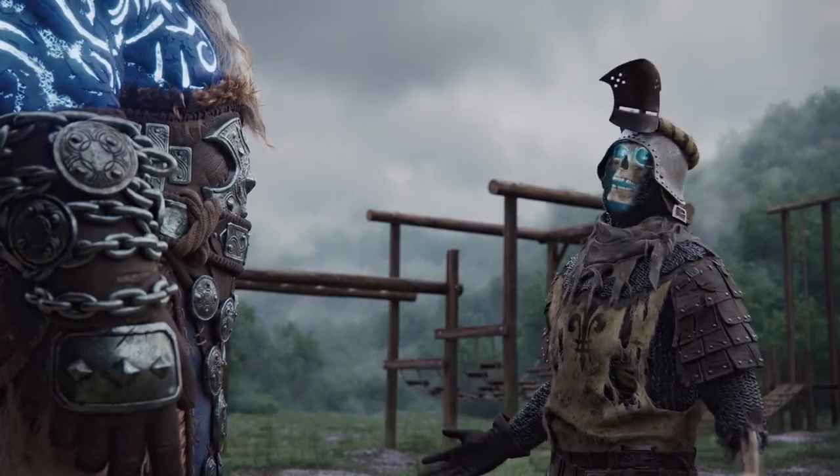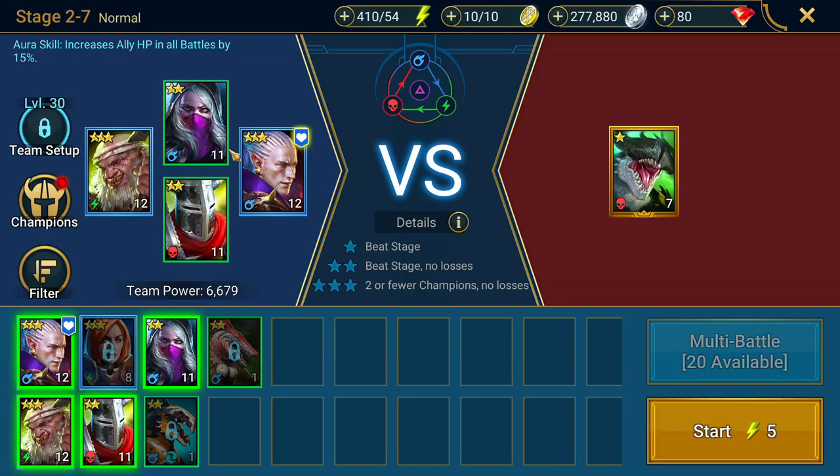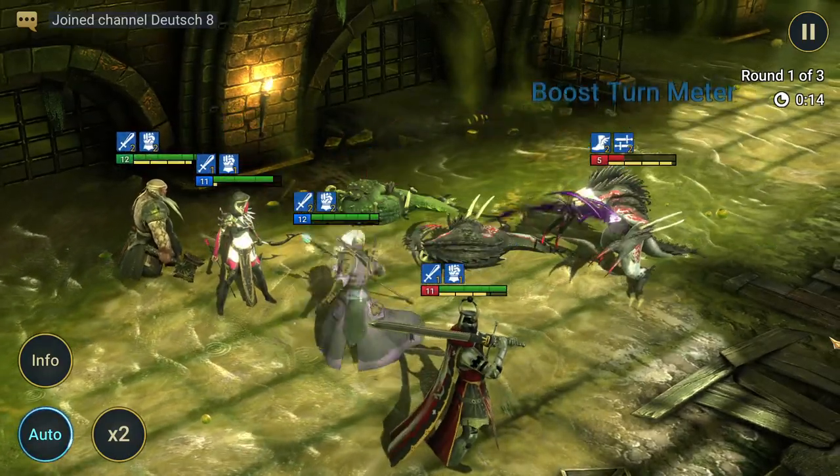Raid is a pretty straightforward dungeon crawler RPG. You summon your champions, form a team, and then fight enemies in several stages with an occasional boss fight here and there.